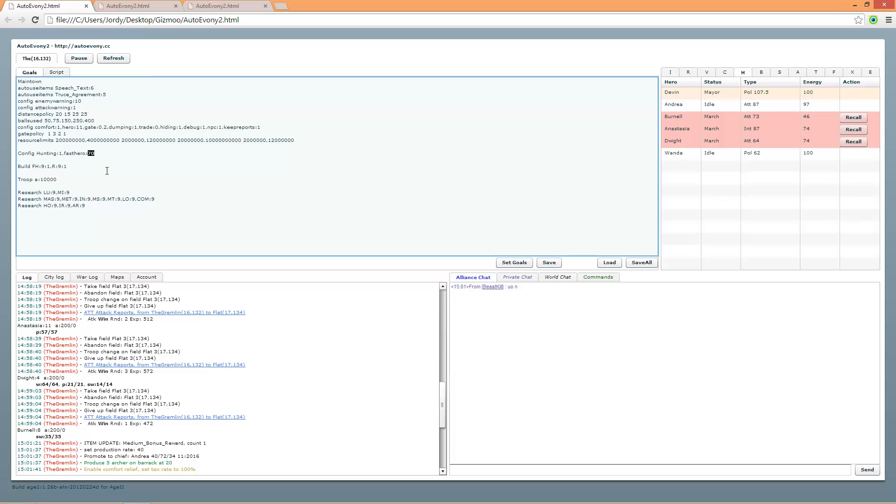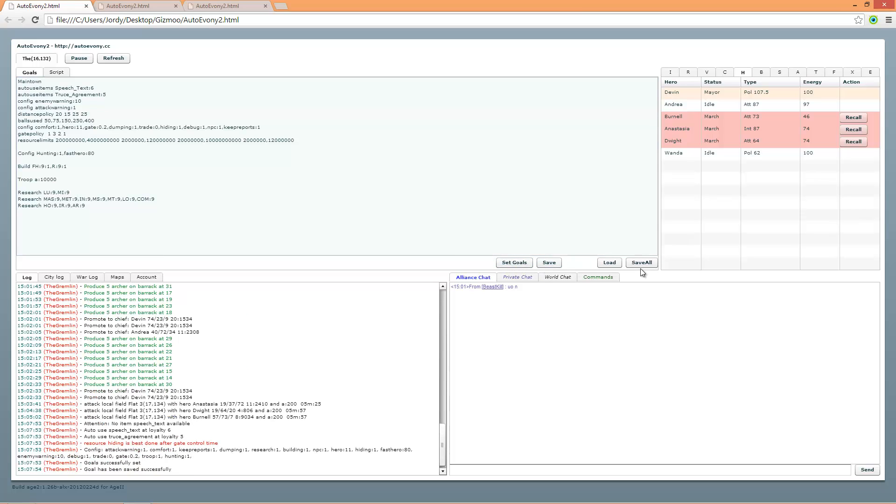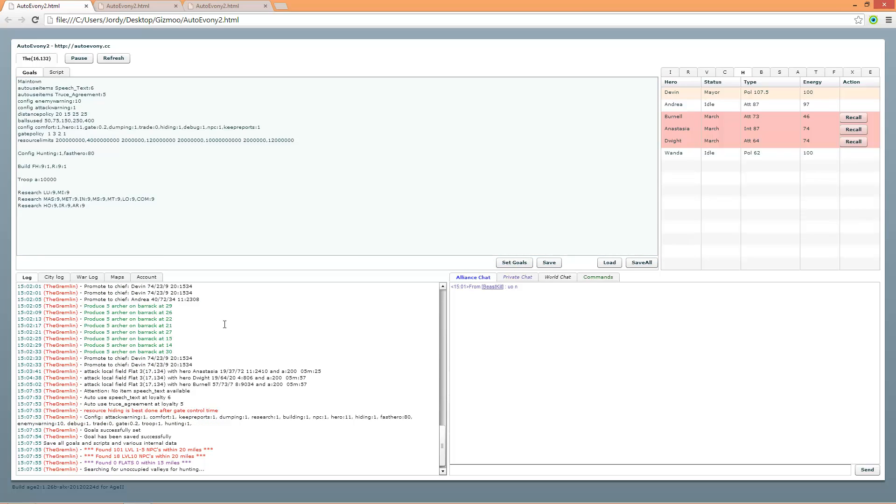Fast hero 70 means it will keep firing and hiring heroes until it reaches level 70. That goes together with the hero option — so if you have hero on 11, it will keep one policy hero at least at level 70 and the rest attack heroes at least at level 70. If you set it to 120, the bot will search for heroes until they're level 120. Every time you adjust something, you need to set the goal, save it, and save all.